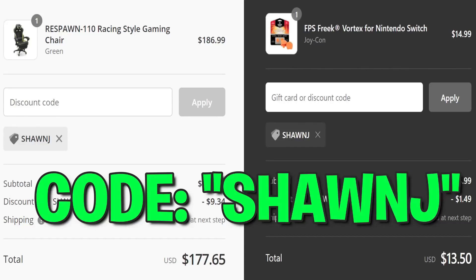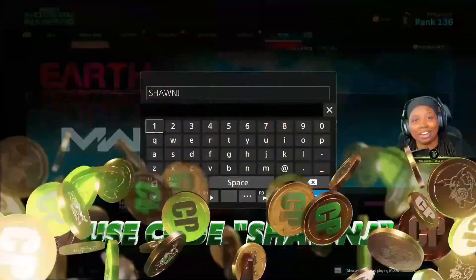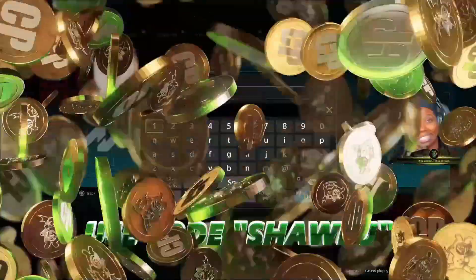Before we get into today's video, I want to give you guys a quick reminder of my sponsors. You can currently use code SeanJay at respawnproducts.com for 5% off and at controlfreak.com for 10% off. The Support a Creator feature is now live in Call of Duty — you can use code SeanJay in the item shop in Modern Warfare and Warzone to support me as a creator.